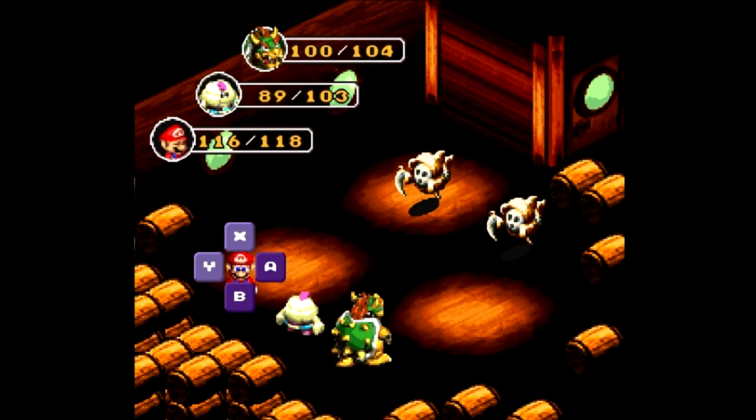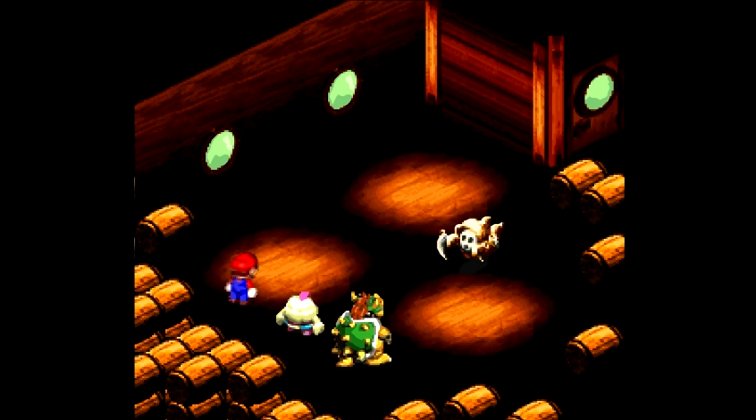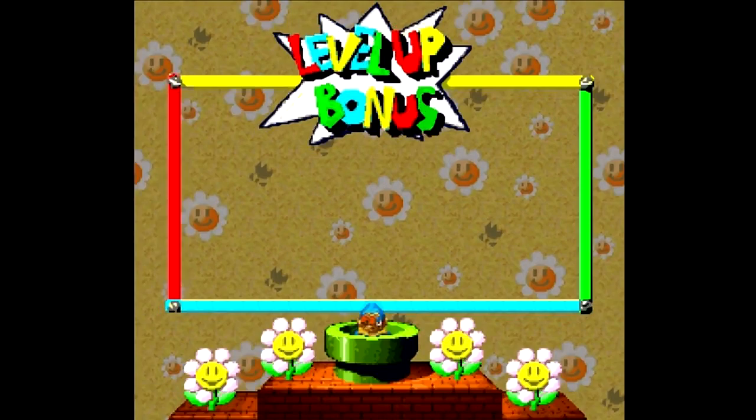If you time it right, you should be able to take out the Reacher there. Now, the problem with the Greepers is that they're immune to jump, even though my source doesn't say so. I could equip the jump shoes for them, but these guys are not really that big of a deal to deal with, so I'm just gonna take them out the old-fashioned way and gain another level.